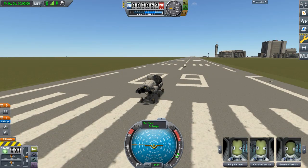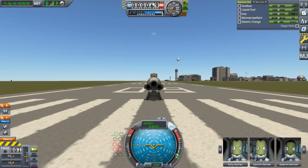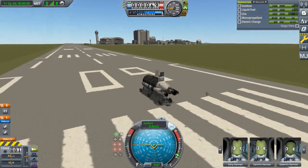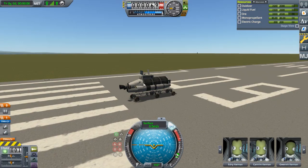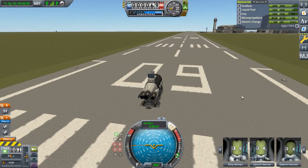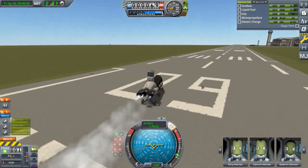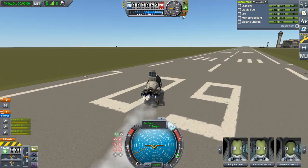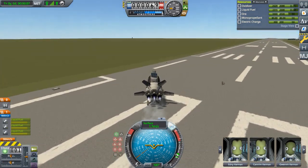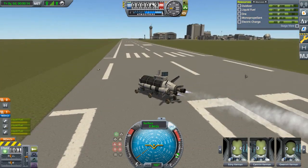Because this is actually very top-heavy, I'm going to turn on SAS, which activates the solar panel to constantly replenish the electric charge for the stability assist. I'm not actually going to be using the rover wheels to push it forward — I'm going to use the engine for that. I'll put it at the smallest amount of thrust possible to get this thing moving, and I'm also going to turn on the air brakes to keep it from moving too fast, because too fast and it'll tip over or explode.